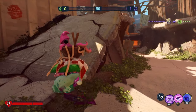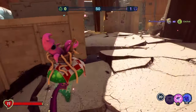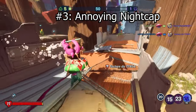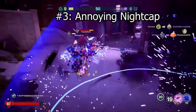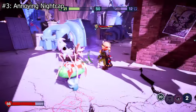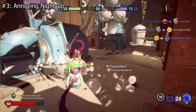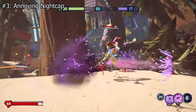It would seem that a lot of you really dislike Nightcap — especially Nightcaps that spam their Fung Fu and Shadow Sneak abilities — which is why in our 3rd spot we have the Annoying Nightcap. And I would agree: it's a real cheesy strategy to just use Shadow Sneak, run up to your enemy, Fung Fu them to death, and then Shadow Sneak away. It seems that if you run away from engagements or spam pretty much anything, that will make you unanimously hated by the community.